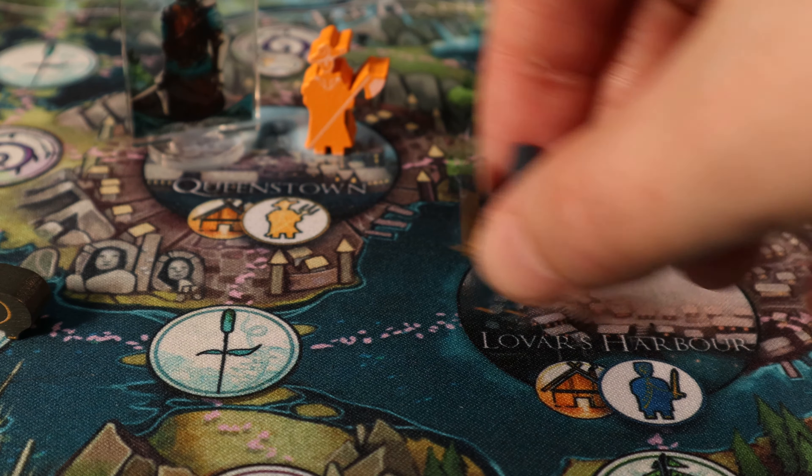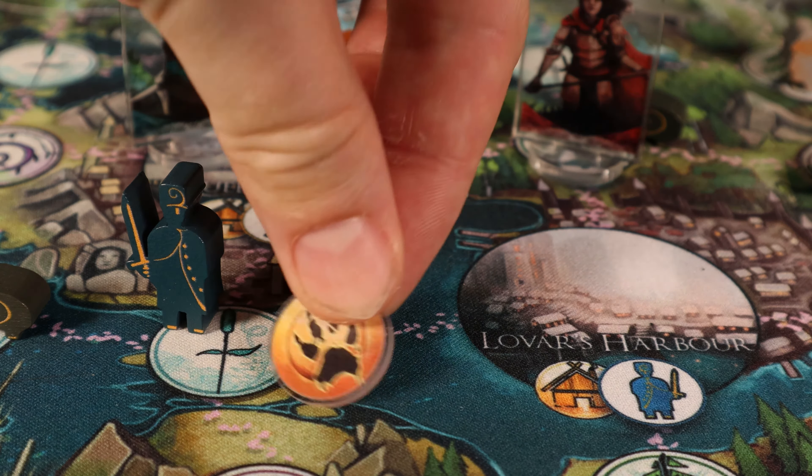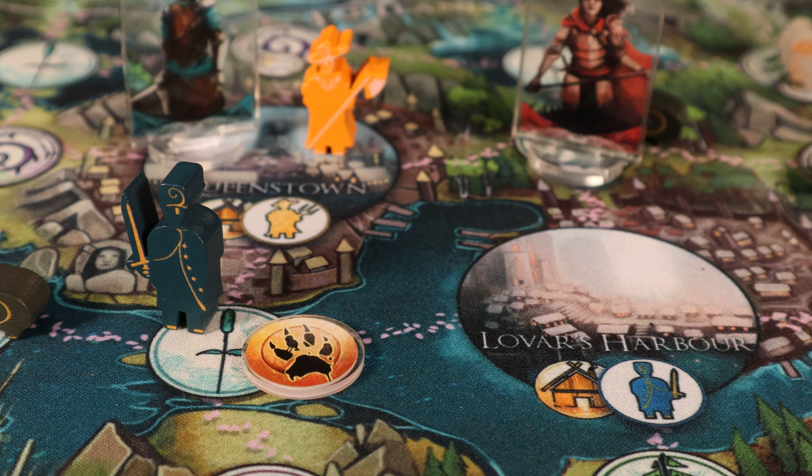If you're feeling extra brave, remember that settlers also find trails. Moving a settler one step with Command can be an aggressive way of searching for the beast in the early game. Just be careful that you don't lure away too many settlers from their cozy and protective homes.